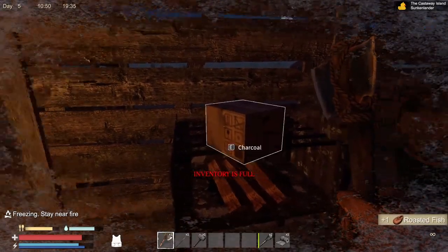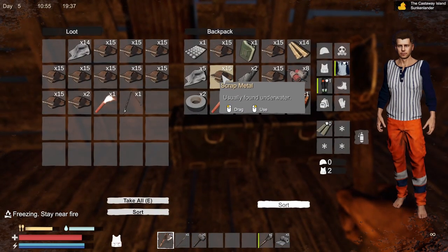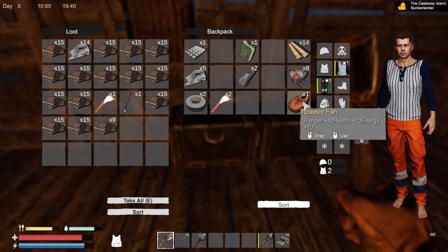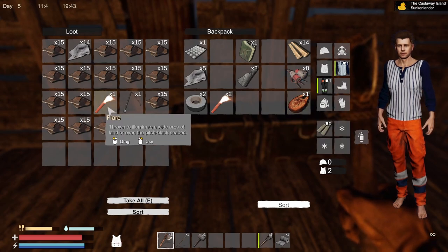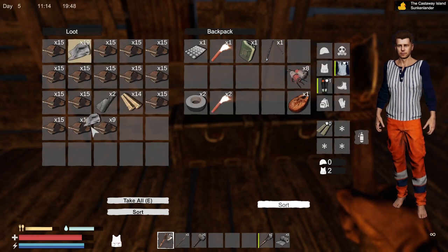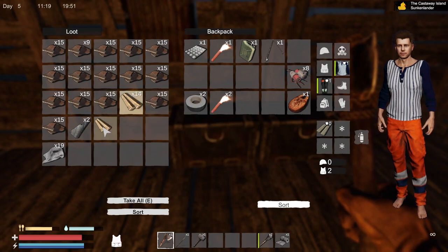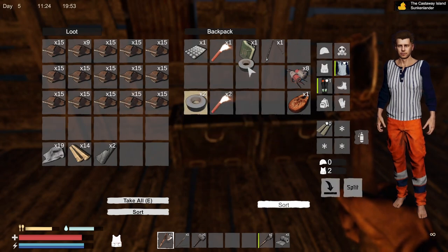Let's grab our food - oh, don't have any room. Let's drop all this. Got a lot of metal - that's good. Roasted. Don't really need the food quite yet. We got some more fabric - let's bring all of this. We'll use this case as our building material case. Definitely get the scraps, that's for sure.